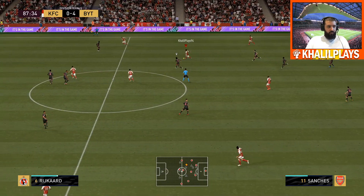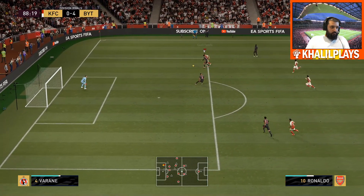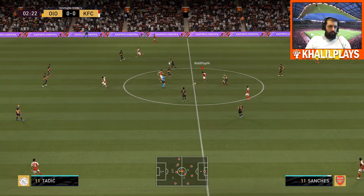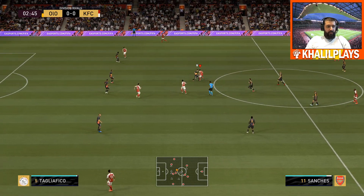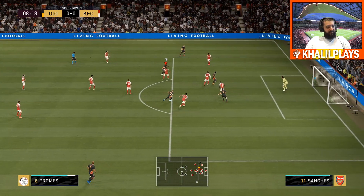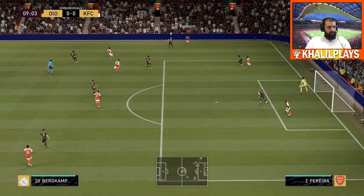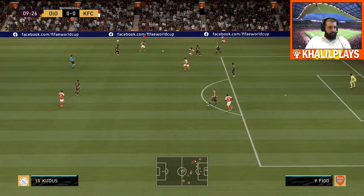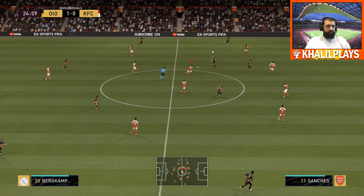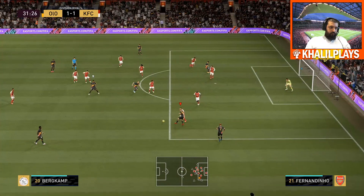The con side of this card — the only thing I really picked up on, and you may have noticed in the clips — is his shooting. Because of his 78 finishing and 84 composure, when you get close to or in and around the box, he really does struggle to finish chances. Outside the box his longer shots are pretty decent and his shot power is very good, but with such poor finishing and composure you really need to help this card out if you're going to play him as a box-to-box finisher.